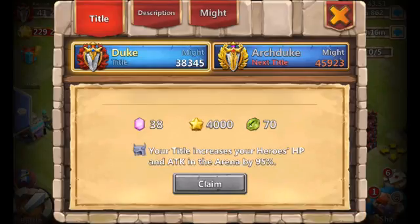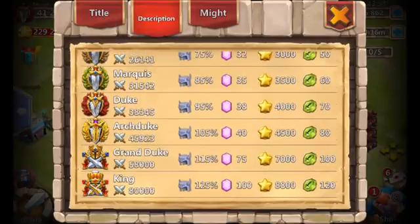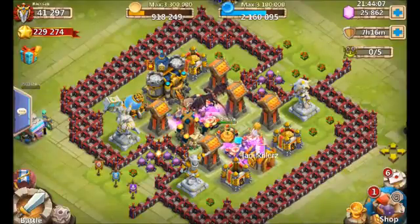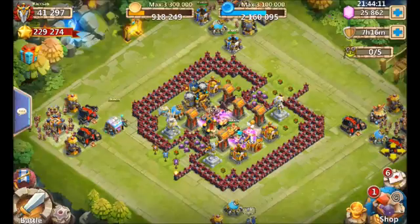One of the things I'm noticing: we're at 41,297 might, and the next title requires 45,923. That's around 4,600 might we need to grab. So I want to assess how much that's going to cost resource-wise — honor badges, shards, etc. — and I'll show you how that's done.